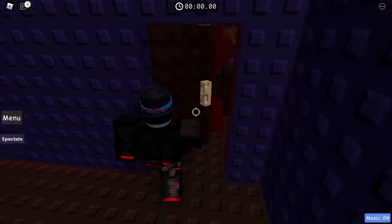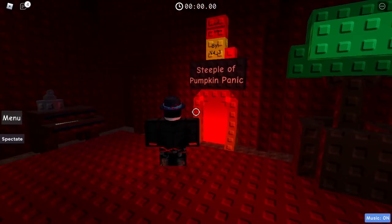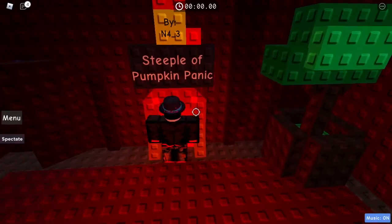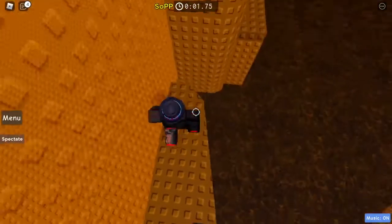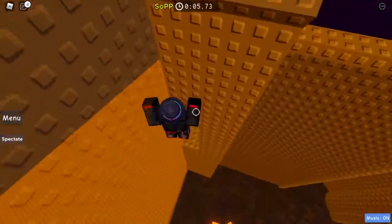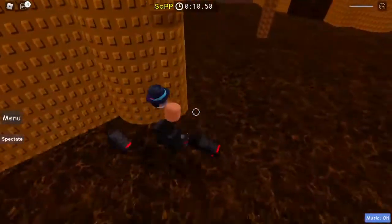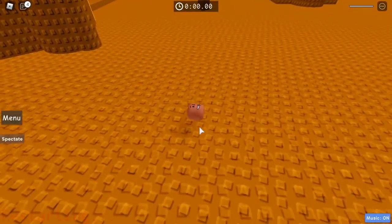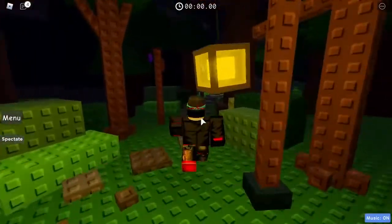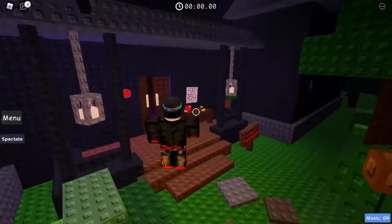What's in here? Steeple of Pumpkin Panic. This one looks pretty cool so I'm gonna try it first. Looks like we've gotta head this way and in here. Nope — I gotta head all the way back. That one's pretty hard, I'm gonna try a different one.